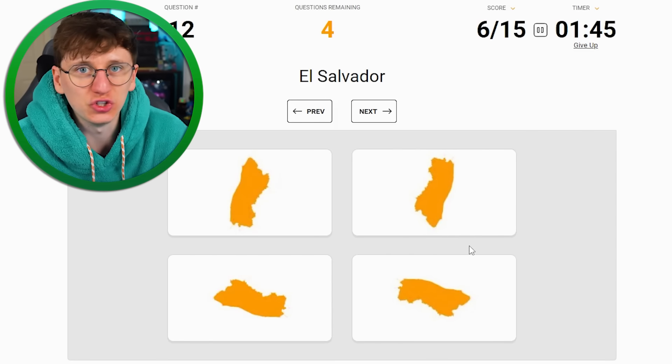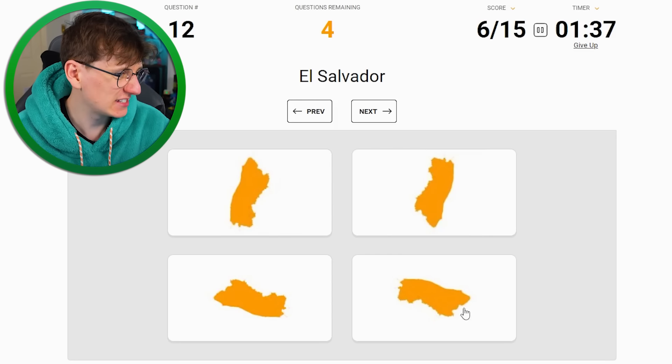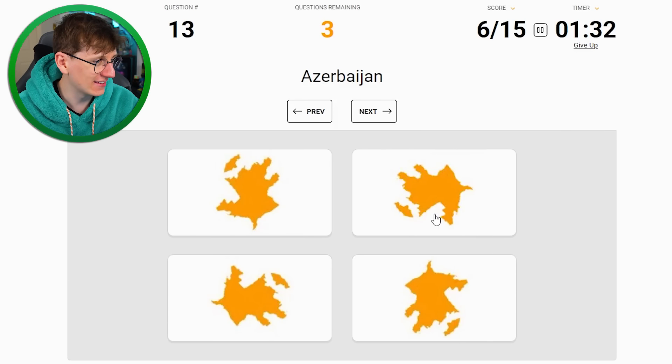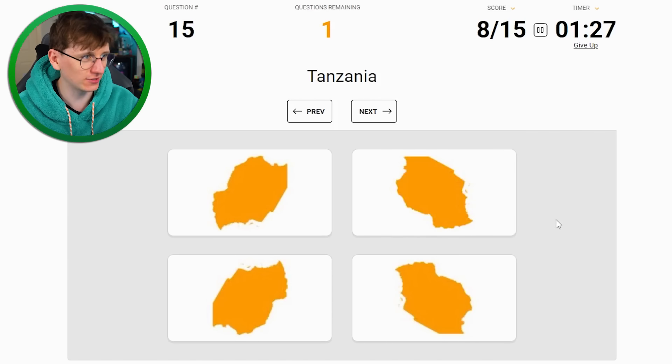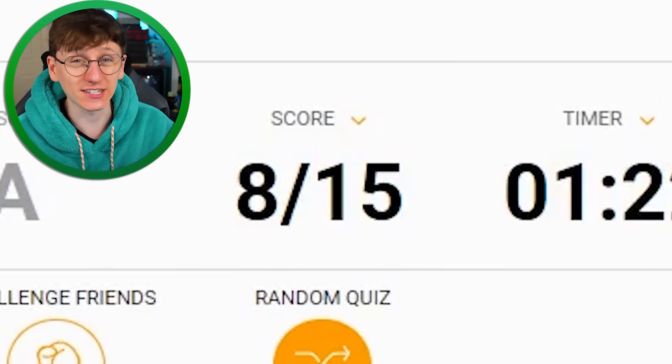El Salvador - these central American ones I really screw up on because I've just never zoomed that far in on the map. I'll try this one. Oh no. Azerbaijan - I think I can get this. Boom, absolutely. Liberia - think about where it is, let's go with that one. Nice. Tanzania - all of these look right, I'm gonna try that one though. Damn. Eight out of 15, we kind of slipped there.